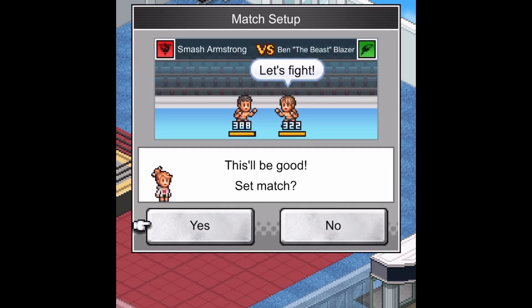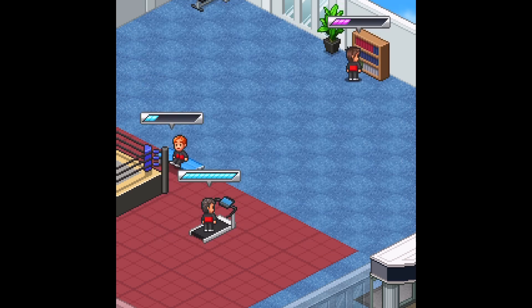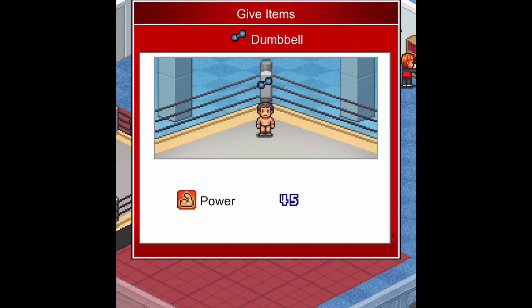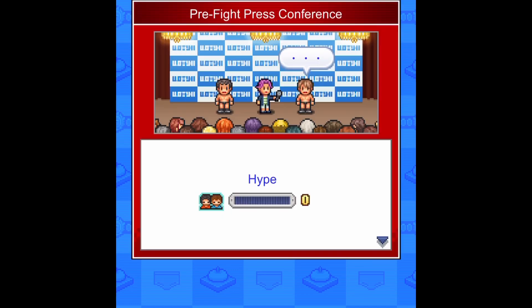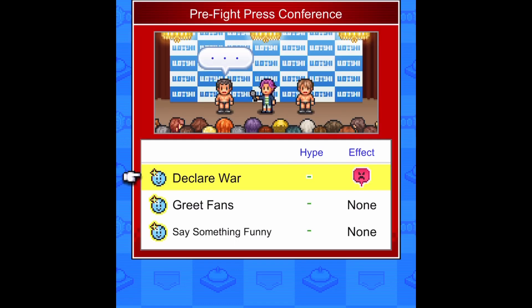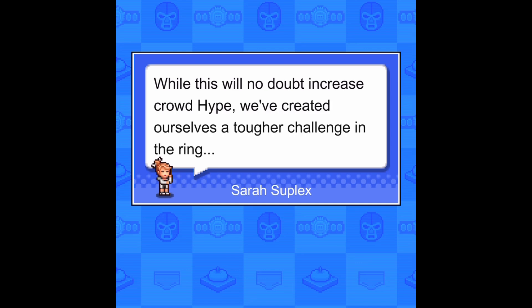After selecting your competitor, you'll begin a training camp where you'll prep your wrestler as much as possible before the big match. This will include personalized training regiments or the use of items, which are obtained in many different ways. A week before the match, you'll have the opportunity to attend a press conference with your opponents. This is where you'll build hype for the match, which will affect the arena attendance and overall interest. Be careful what you say though — there is a risk and reward for most choices. For example, antagonizing your opponent will get the crowd riled up, but it'll also motivate your opponent and increase their attributes leading into the fight. A bit of give and take there.